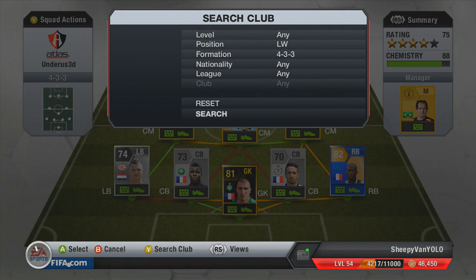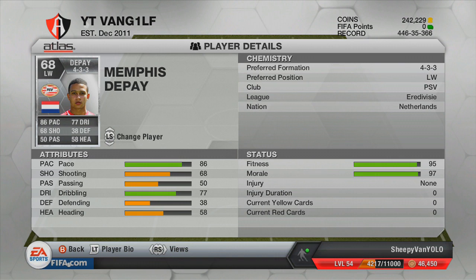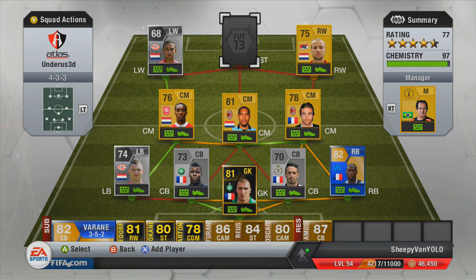Likewise on the left hand side we've got Depay, who plays for PSV in the Eredivisie. Usually when people use left midfielders from Holland they go for Elia or Afalai, but I decided to try Depay out and he was fairly decent — got a few goals with him. Very pacey, very good at dribbling, similar to Behrens on the other side. I would advise you to try him out just for his pace, because it felt better than 80-something — it felt like a low 90.